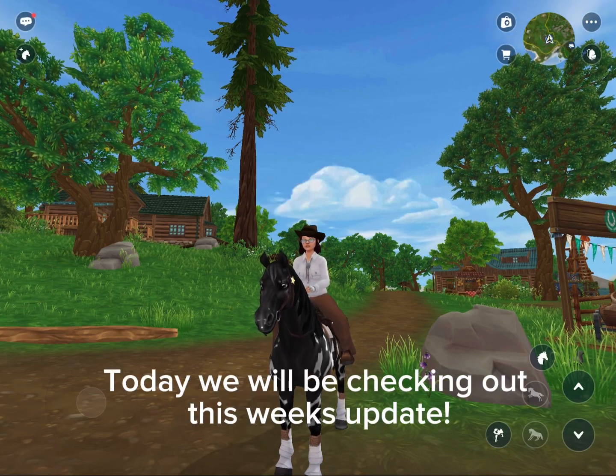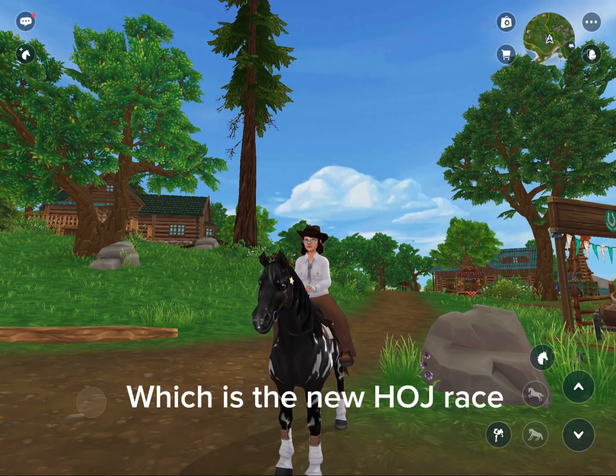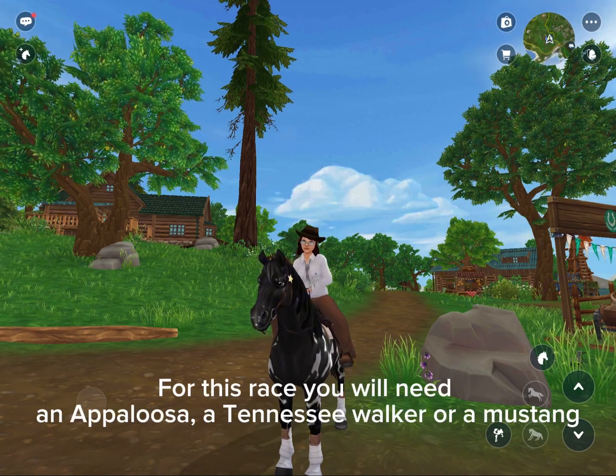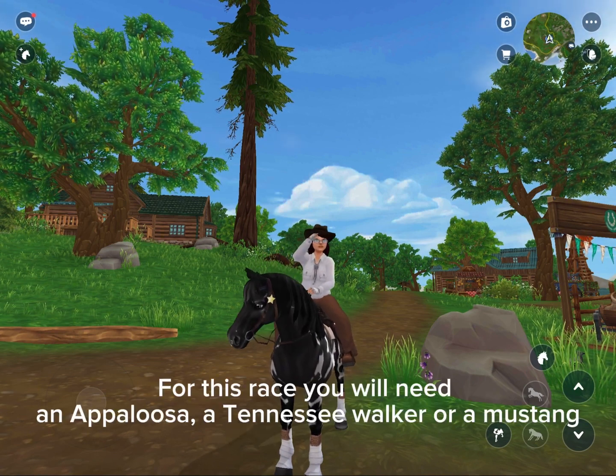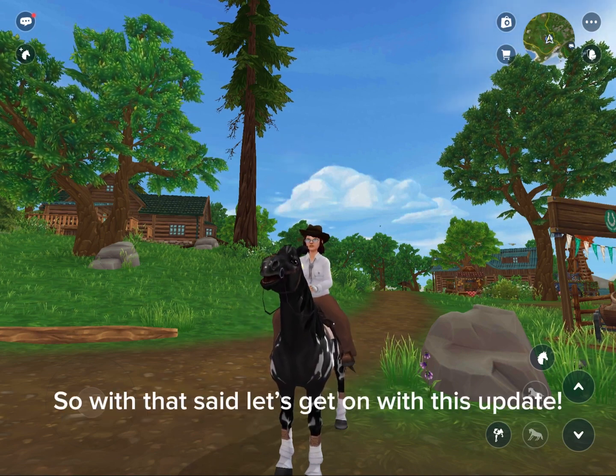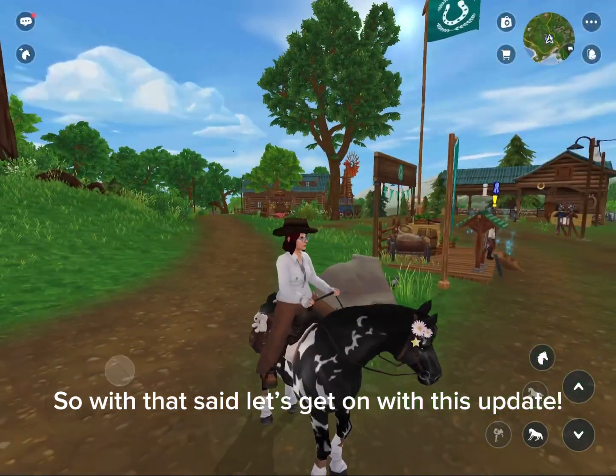Hello everyone! Today we will be checking out this week's update, which is the new HOJ race at Starshine Ranch. For this race you will need an Appaloosa, a Tennessee Walker, or a Mustang. I have my gen 2 Appaloosa Dark Angel, so with that said, let's get on with this update.